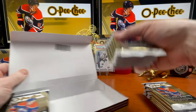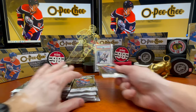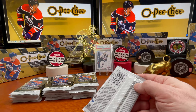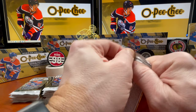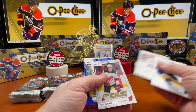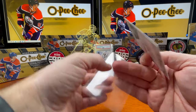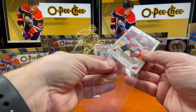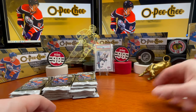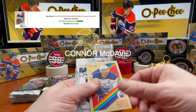Let's go ahead and see what we've got. We're gonna try to do a little better on this second box than we did on the first. Starting from the left side this time. Alright — Praiko, Bemstrom, Luke Hughes! That's a pretty good rookie to get right there. We'll go ahead and sleeve him up.